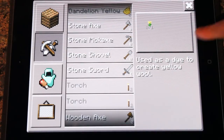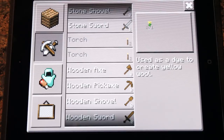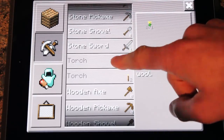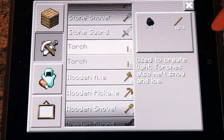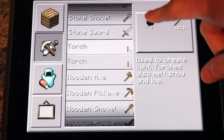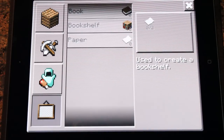I'll just show you through the items - you've got stone pickaxe and now you can collect iron as well and coal which is all good. You can create torches - I've got twelve sticks out of the one I need but I don't actually have any coal yet so I will need to collect some to gain the torches.